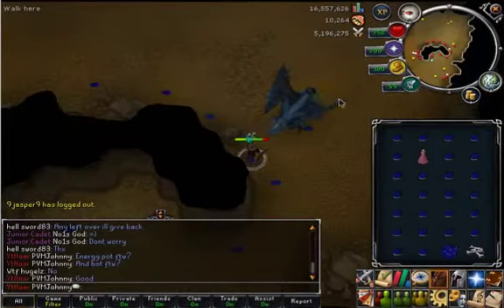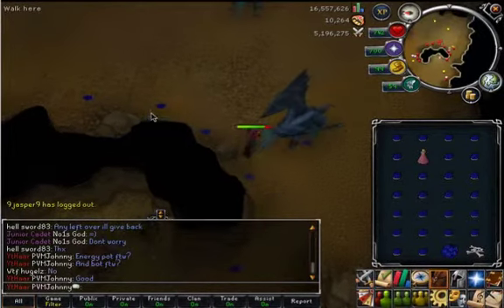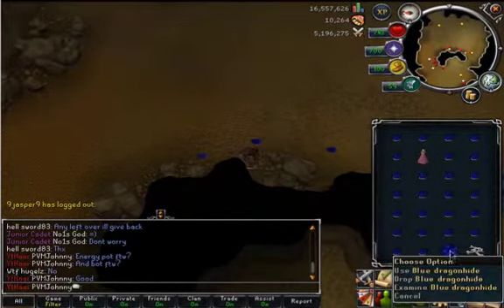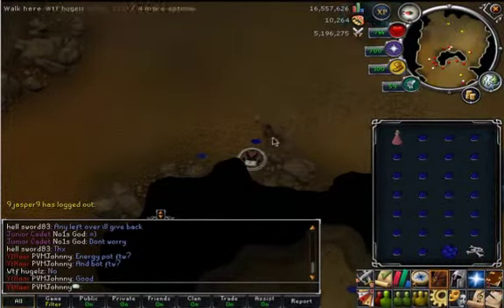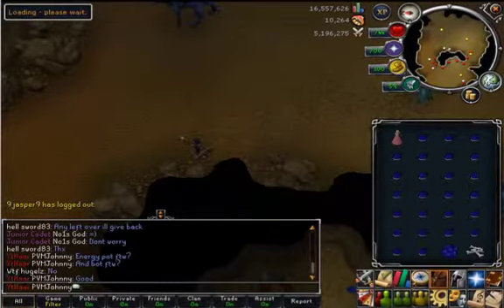You love bots that decide to leave their stuff there. A bot decided to leave his dragon hide and this item. And then someone else who was collecting these things decided to drop an energy pot for me. That was pretty cool. I guess I'll be back when the next big thing happens or when I get a lot of these.